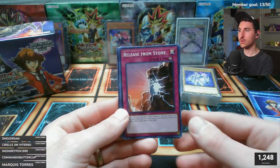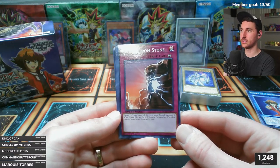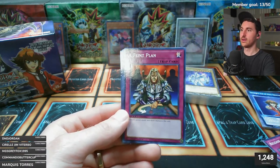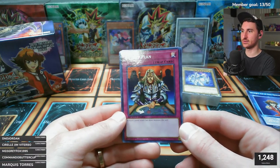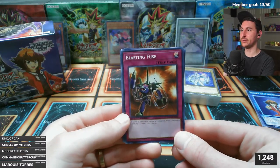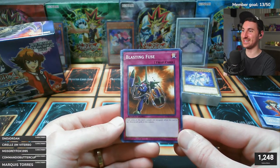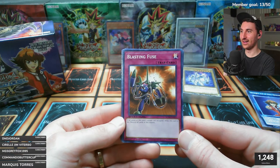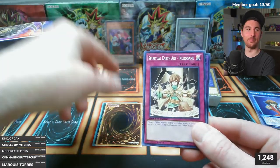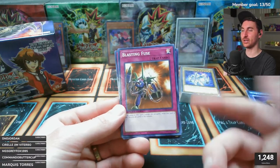Sakuretsu Armor, Release from the Stone - has anyone in the chat ever played Speed Duel? Release from the Stone: target one of your banished rock monsters and special summon it; when this card leaves the field, it's like Escape from the Dark Dimension. Blasting Fuse - that's Cannon Soldier! If all zones in this card's column are occupied while this card is set, destroy all cards in this column - so you set it, fill up your zones, and blow up the whole column.